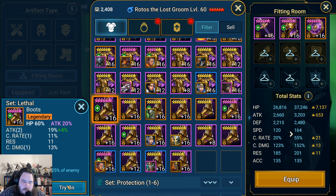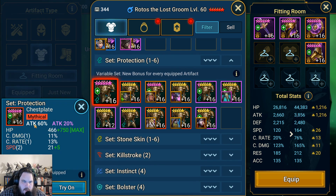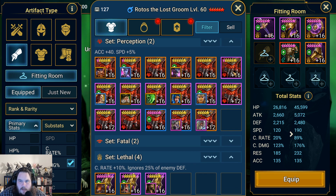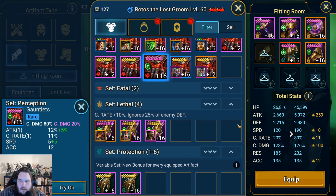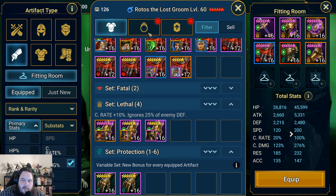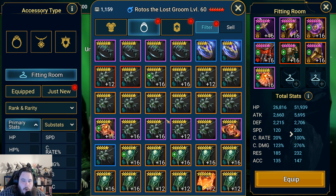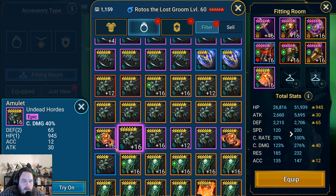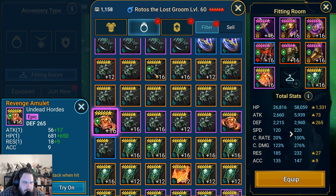HP percent with attack percentage is great with a weaker Rotos. For Plat, because I like to use Rotos in my defense pretty often, I continuously change his build — I run him between 220 to 280 speed. As far as accessories go, I really like Revenge. The best accessory you can have on him would be a Refresh accessory — you use his A3, kill someone, proc it, get a refresh, do another A3, get another extra turn, then kill somebody, so three people are dead immediately. That is my holy grail right now.